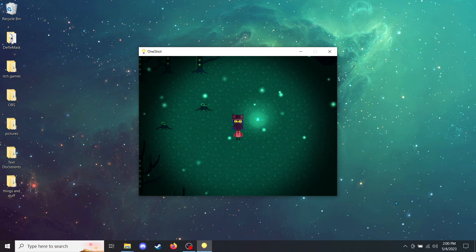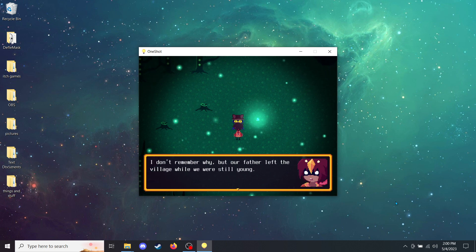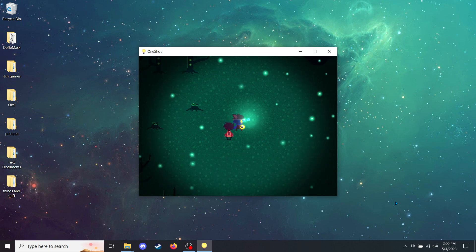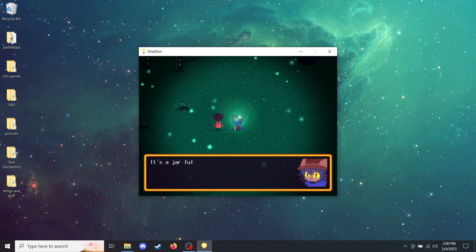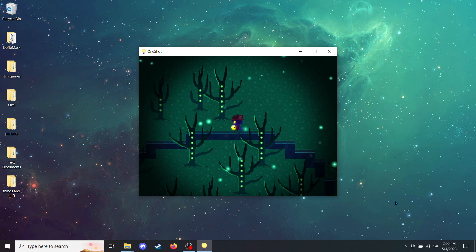Aw, dude. We'll find your sister. Don't worry. Are you from the village? No. I don't remember why, but our father left the village while we were still young. We've lived in the ruins ever since. Well, it's just Alula and I now. I can't lose her too. Alula is all I have. We'll keep an eye out for her. Hopefully we'll find her sooner rather than later.